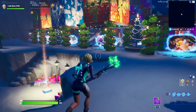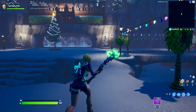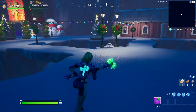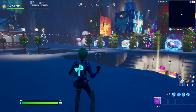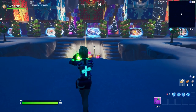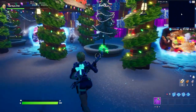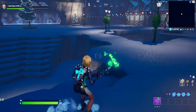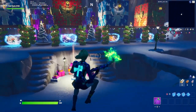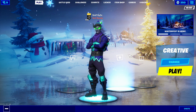Last but not least — my favorite skin in the game and the combo I've been rocking a lot: the Minty Axe with the Elf Shield back bling and the Surf Rider skin. I was looking for a back bling for this skin for a while and I think I finally found it. It's everything I've been looking for — we got the blues, the whites, and that little green. It just matches so well. If you guys ever get this back bling, go try this combo — it's amazing.